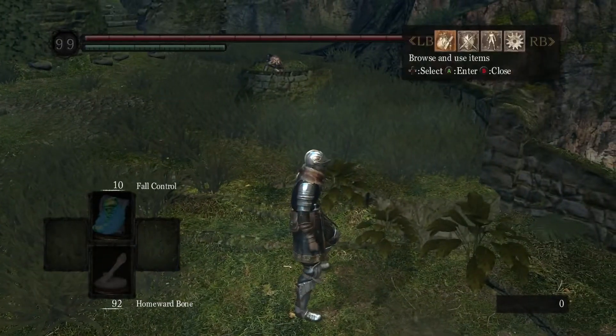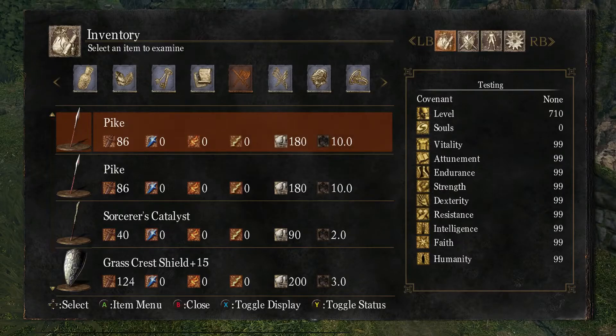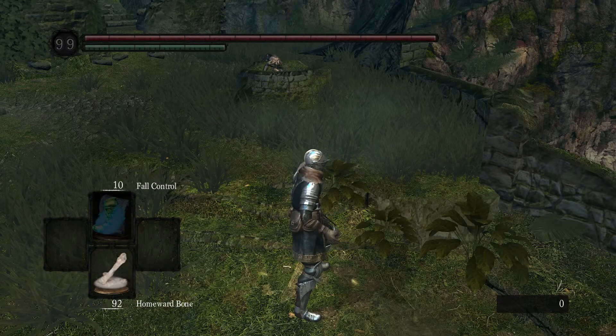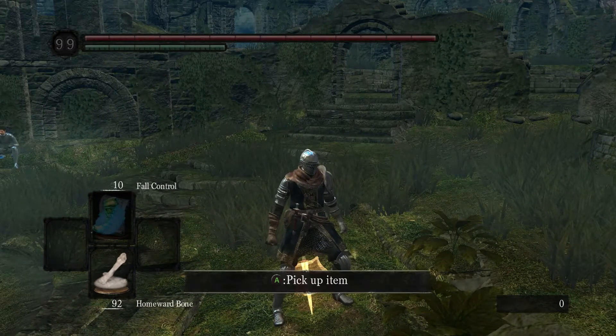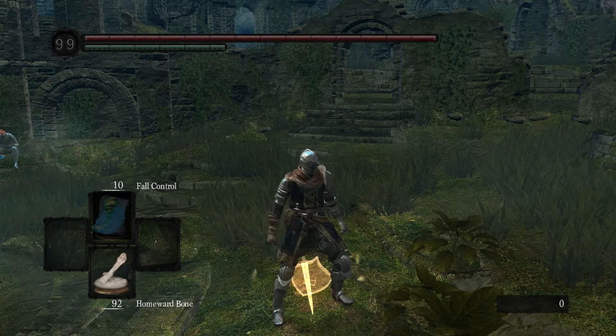Now that you're successfully crammed, drop the weapon or armor piece you'd like to duplicate on the ground. Each time you fail to pick it up you add more and more copies to the stack. Exactly how many times you need to do this depends on how crammed you are, so I recommend repeating it several times just to be safe.